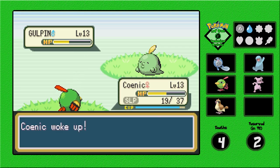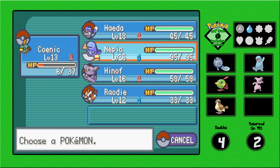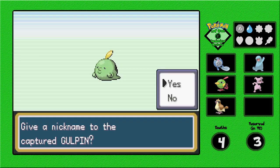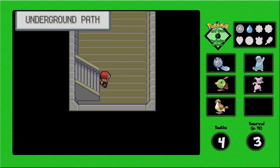Gulpin — I don't particularly want a Gulpin. That was a crit! Let's bring Nepic out and throw a ball — I caught it! So now we got Gulpin. Do I want to use a Gulpin? Pure Poison — I kind of already had a Quillfish as a Poison type but I don't have him anymore. I don't think I'm going to use Gulpin right now.